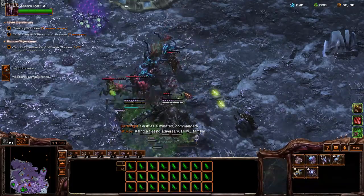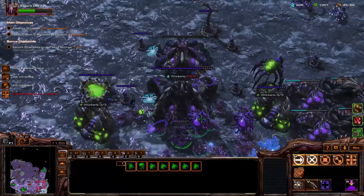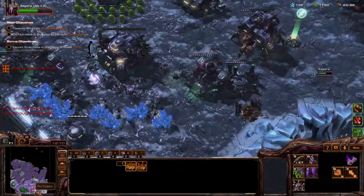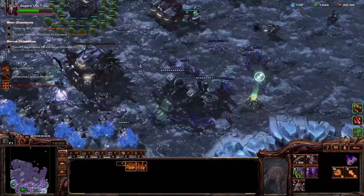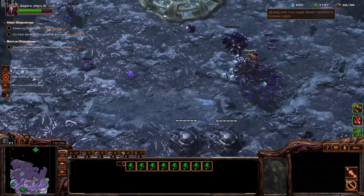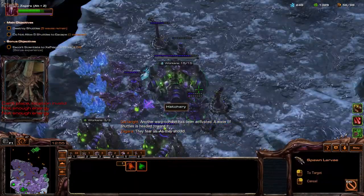Let us see what additional infestation can do. Our allies are being attacked. Evolution. Our allies' base is threatened. Your allies' base is under attack. Your allies' base is under attack. Another warp conduit has been activated. A wave of shuttles is headed toward it. They fear us. As they should.